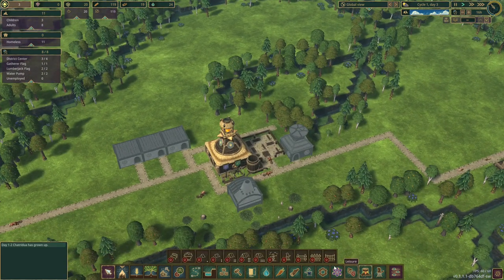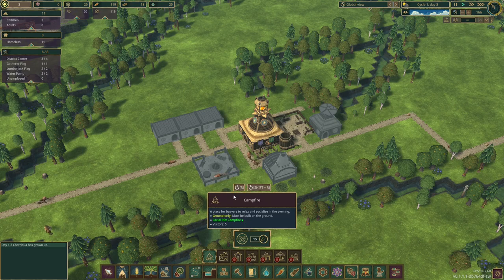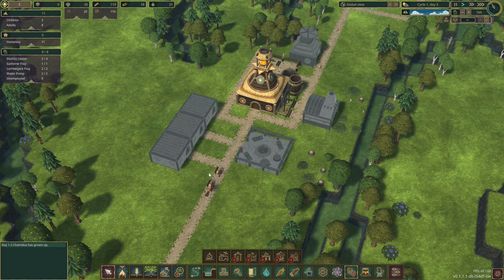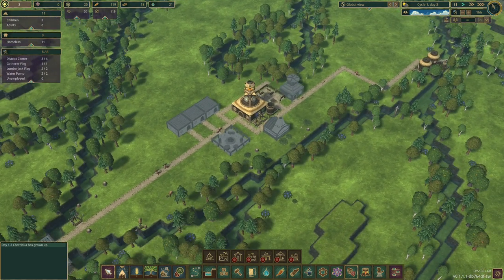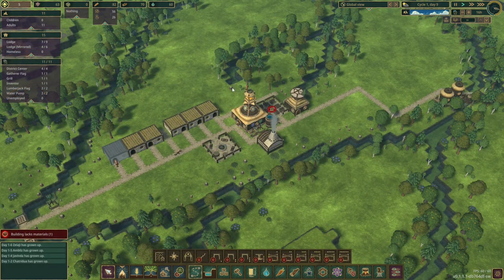We could also do with a campfire — campfires will encourage our beavers to have more beavers, like a cozy campfire snuggle up situation. Let's wait for all this to be built. Science is ready to go, we can build things and get the trees going — that's always important. We're doing pretty well for logs right now but we always need more. I've built some more houses — we have 18 now so we can expand the population.